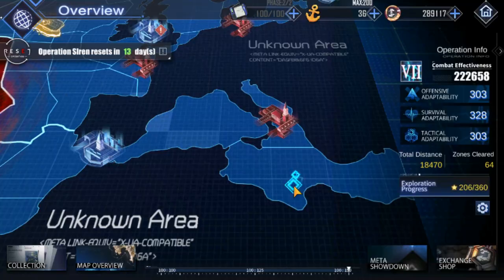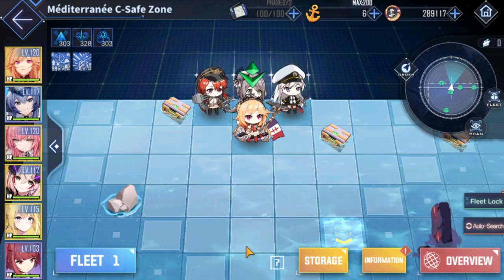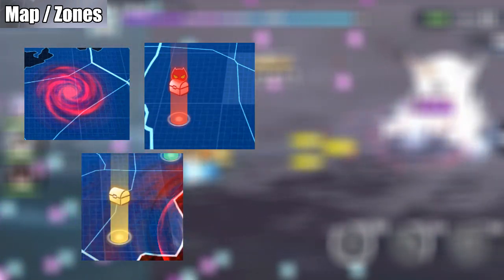Once the map is secured — also called a safe zone — the map has no more fog of war and you can freely navigate everywhere. You need a map and siren coordinates to be able to enter the hidden and abyssal zones. Strongholds will spawn randomly weekly. These three zones have numerous loots, so always visit them.